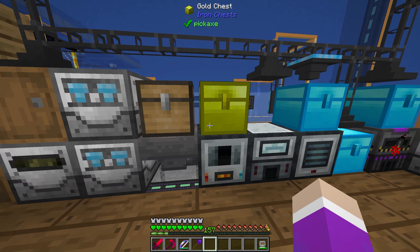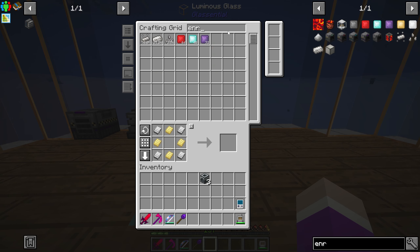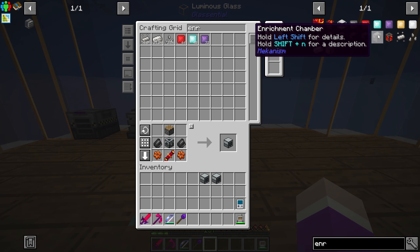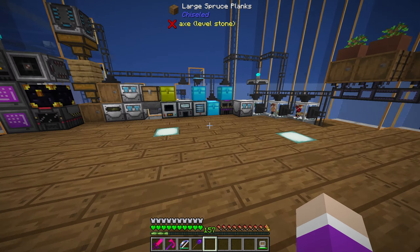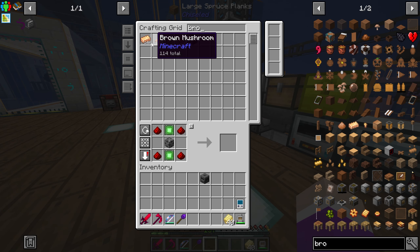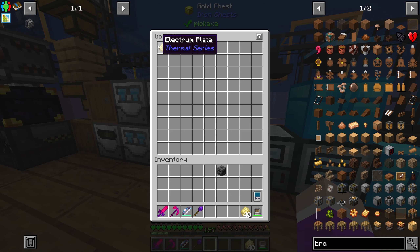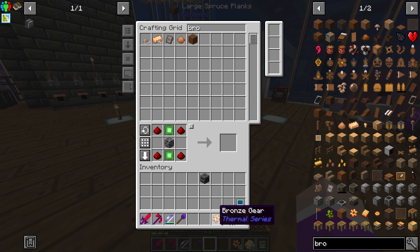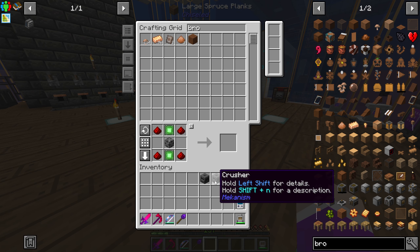We're going to need a few machine frames — I'll make three if possible. What we're missing are bronze gears. The enrichment chamber requires two pulverizers, so I'll make two pulverizers. We're going to make a crusher and I'll need another two pulverizers. This recipe is insane. Let me take out the gear die and finish them all — put that in there and make a few bronze gears.